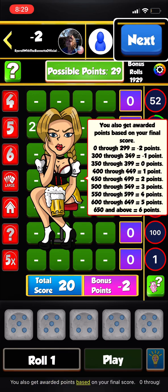You also get awarded points based on your final score: 0–299 equals minus 2 points, 300–349 equals 1 point, 350–399 equals 0 points, 400–449 equals 1 point, 450–499 equals 2 points, 500–549 equals 3 points, 550–599 equals 4 points, 600–649 equals 5 points, and 650 and above equals 6 points.